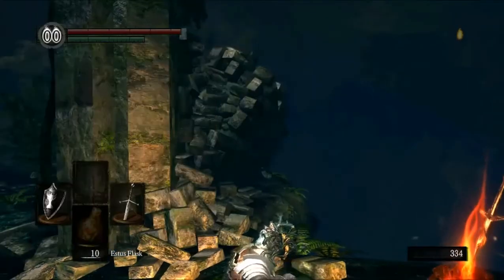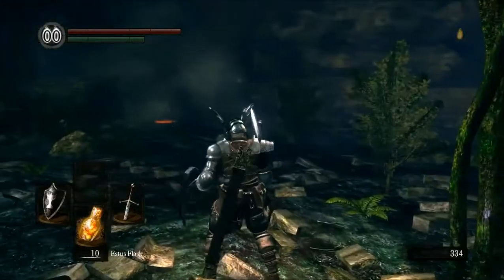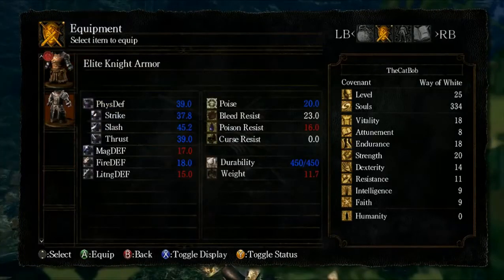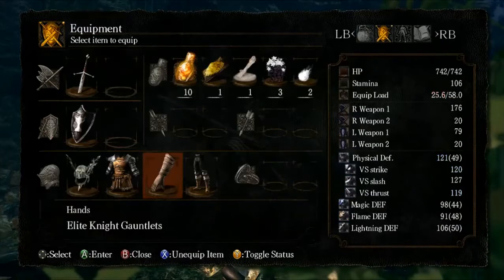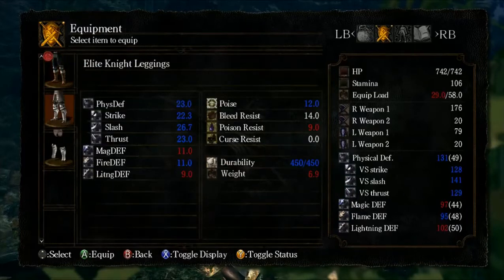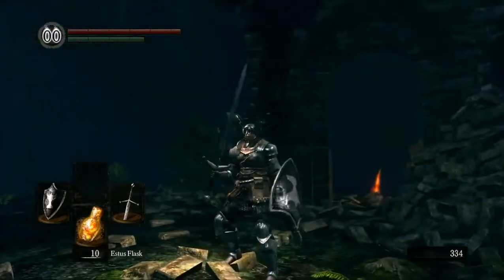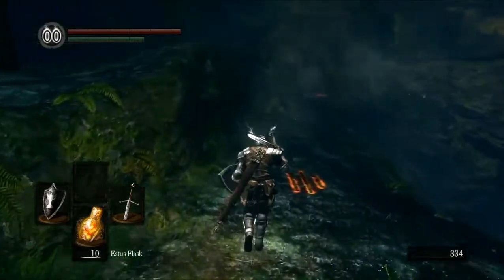Let's level up a bit more and then check out that armor. The elite knight armor is obviously much better but a lot heavier. We can wear the gloves — they're quite light — and the boots, as long as we don't go above 29.5 equip load. So we're wearing the gloves and the boots now — the boots look quite nice. And we have some more poise now and a bit more armor.